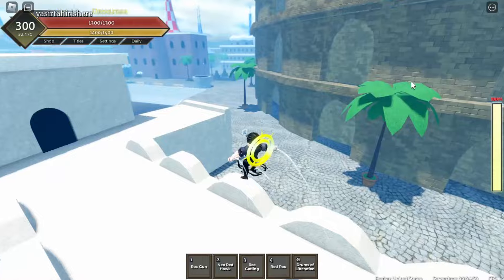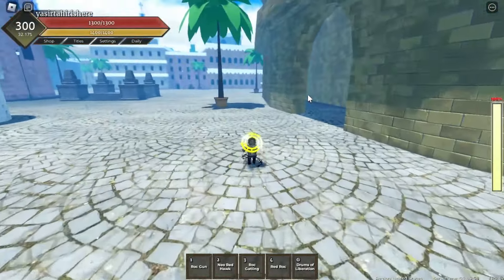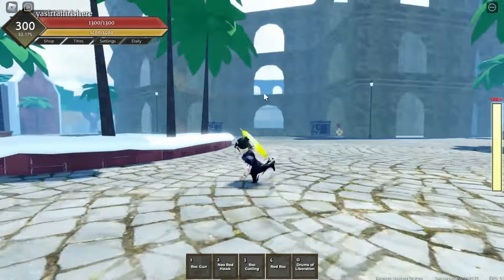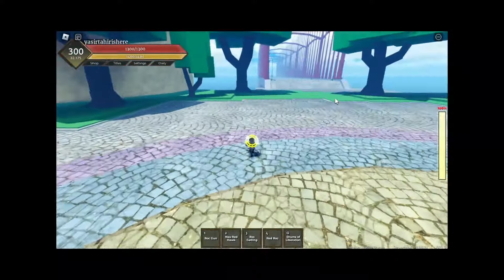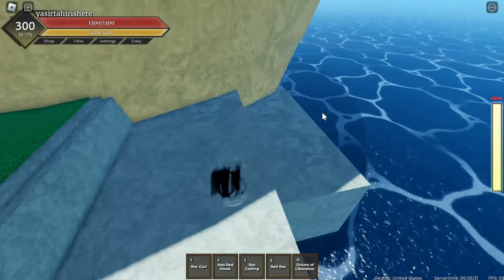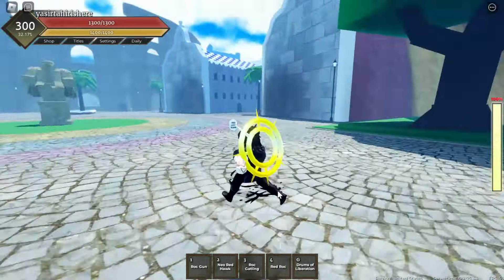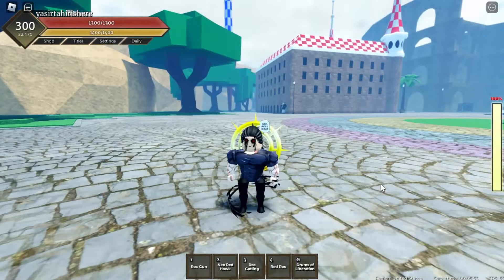Jump over this wall and come to the Coliseum — you can walk all the way around if you need to. Keep following me. You should see the Coliseum, then go to the front of it. You'll see a Doflamingo statue there just chilling. After that, come right here and make sure you don't fall in the water. The book should be in this little corner — as you can see, the book is here. Pick it up and you should get Soru.